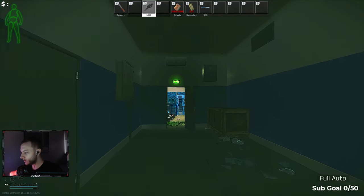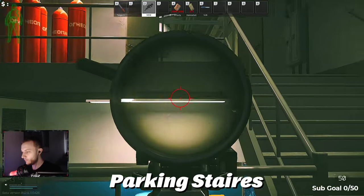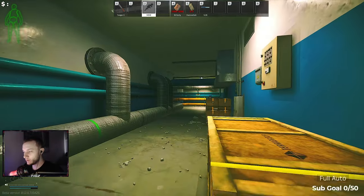Moving on now — parking. This is a very common spawn point right here, the parking staircase. Very common — players run up from here, straight into there, and go into mid and etc. So that is the second spawn of the basement.